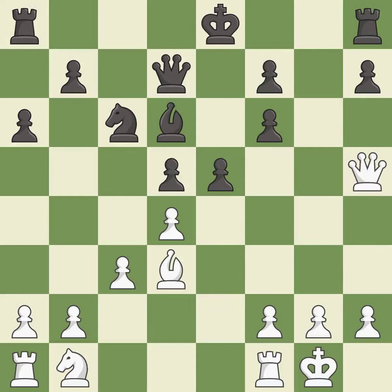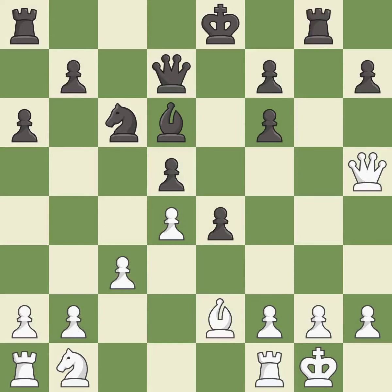This develops a queen off its starting square, getting it into the action — it is best. This blocks an attack on a vulnerable pawn — it is best. This moves the bishop to safety. This threatens to win a pawn — it is best. This overlooks an opportunity to block an attack on a vulnerable pawn — it is an inaccuracy.